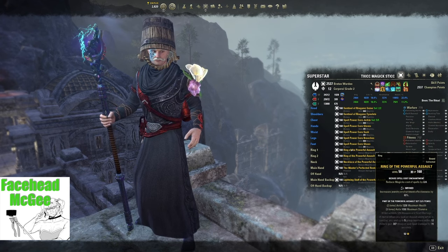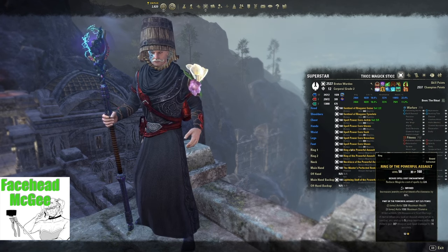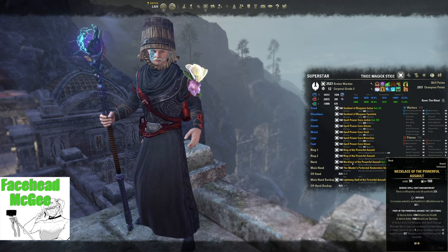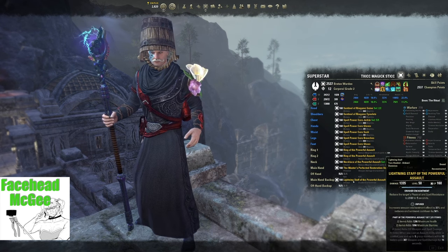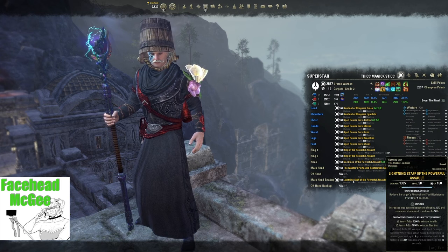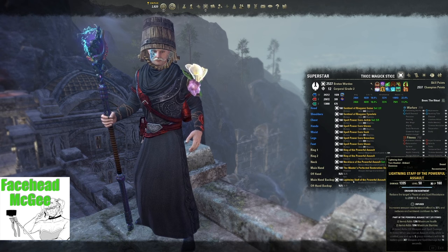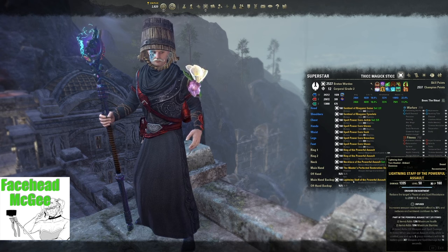For the Jewelry and the Backbar Destruction Staff, obtain Powerful Assault. This set is very easy to obtain as you can just buy it from guild traders. For backbarring Powerful Assault and using the Vigor skill to proc it, Jewelry traits should all be Infused with reduced spell cost enchantments — this will make it easy to sustain your Magicka. An Infused Lightning Staff is the Backbar; the enchantment can vary, but Crusher is recommended so you can help your group do more damage. Ideally, the Powerful Assault Staff is Lightning so that you can proc the off-balance debuff on enemies. Damage Dealers often run the Exploiter Champion Point, which does a lot of damage if you proc off-balance.